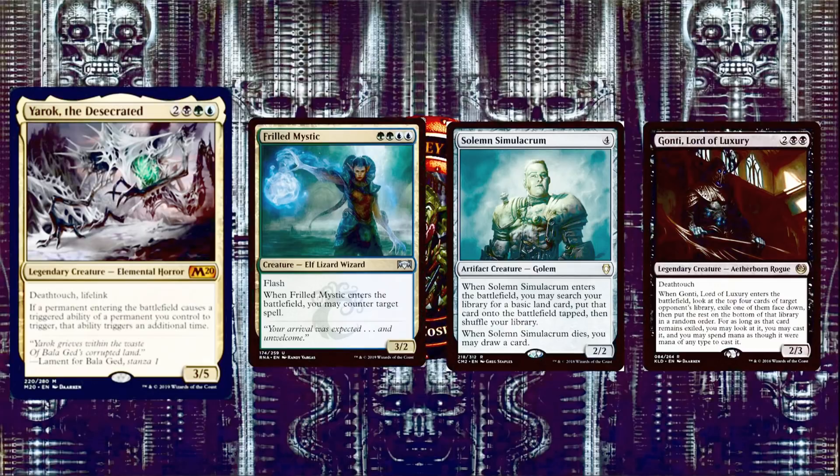Next we have Solemn Simulacrum, 4 mana for a 2/2 Golem. When it enters the battlefield, search for a basic land and put it onto the battlefield tapped; when it dies, you draw a card. Next, Gonti, Lord of Luxury is 2 and 2 black for a 2/3 Aetherborn Rogue with Death Touch. When it enters the battlefield, look at the top 4 cards of target opponent's library, exile one face down, and you may cast it spending mana as though it were any type. With Yarok, you do this twice and can target different players — making Gonti from already a great creature into a super powerful one.